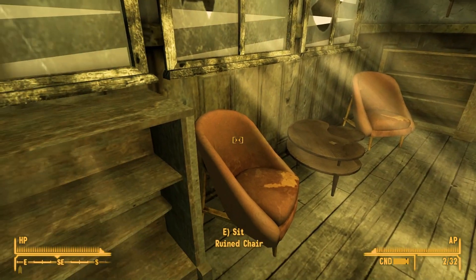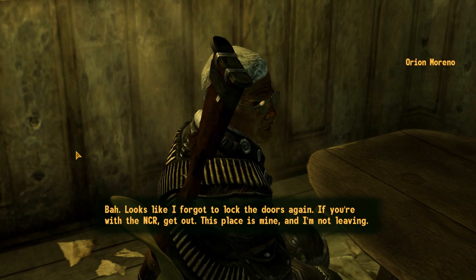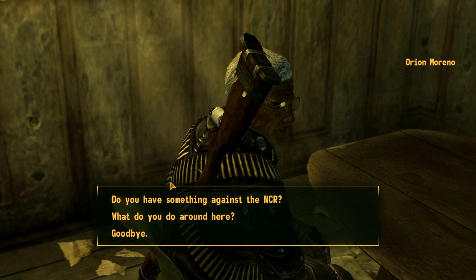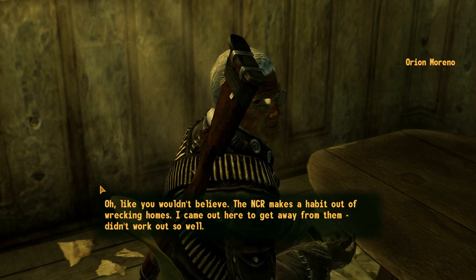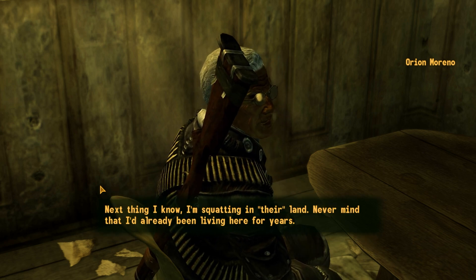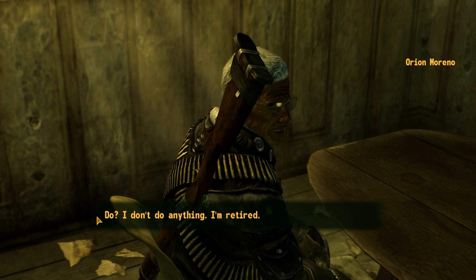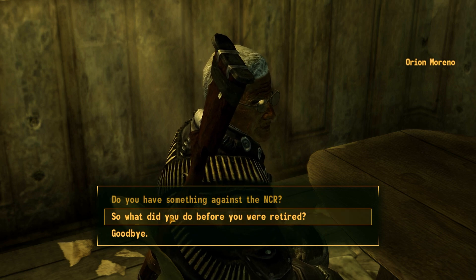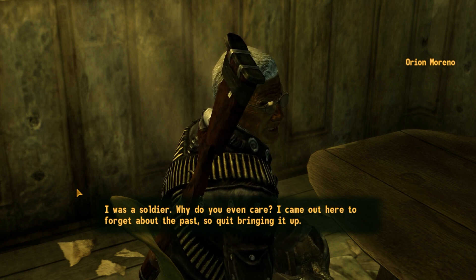Let's say hi. 'Looks like I forgot to lock the doors again. If you're with the NCR, get out — this place is mine and I'm not leaving.' 'You have something against the NCR?' 'The NCR makes a habit out of wrecking homes. I came out here to get away from them — didn't work out so well. Next thing I know I'm squatting in their land, never mind that I'd already been living here for years.' He's retired — used to be a soldier and doesn't want to talk about the past.